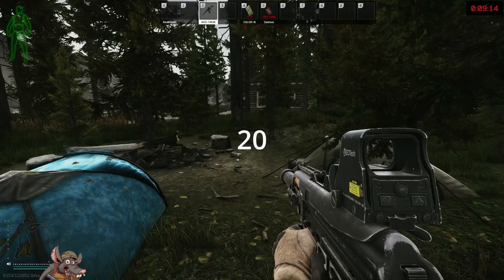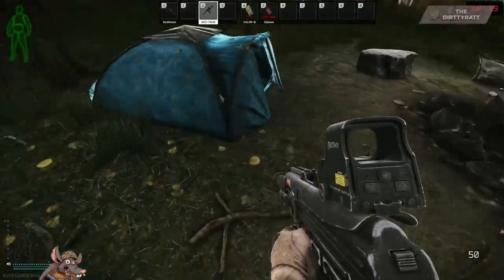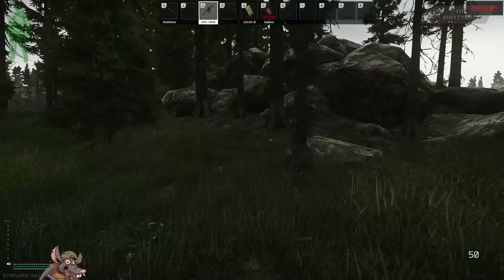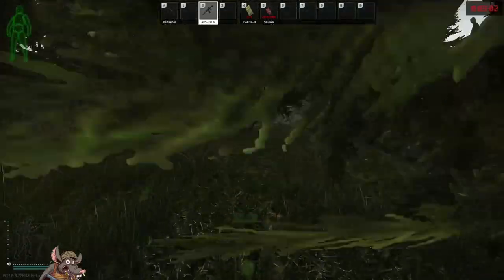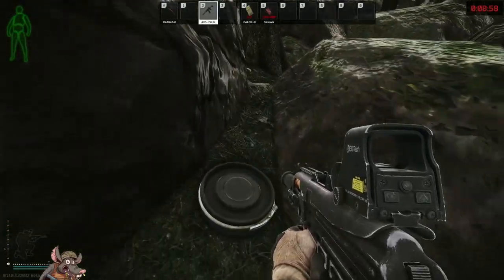Stash number twenty: right outside the wrecked house from stash nineteen. Come out to the campsite and walk towards this rock. Go left and follow the rock up. Get up to this tree and your stash is going to be right in there.